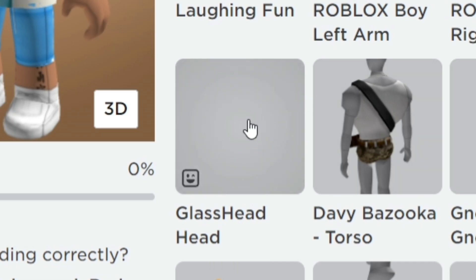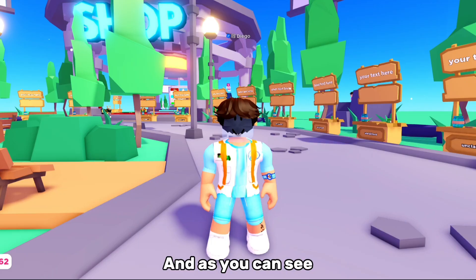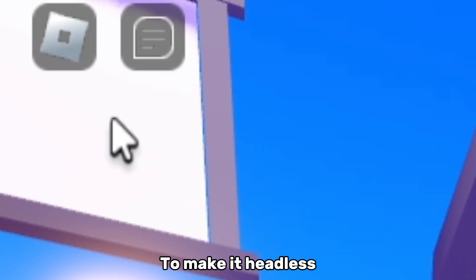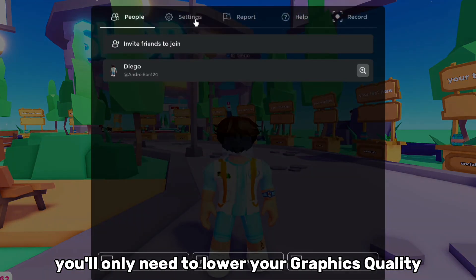Equip it. And as you can see, if you join a game you will still see that you have a head. To make it headless, you'll only need to lower your graphics quality.